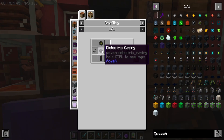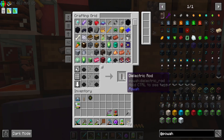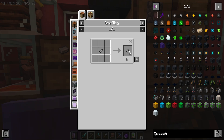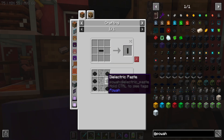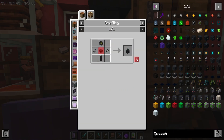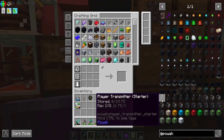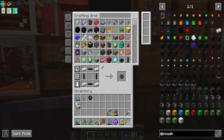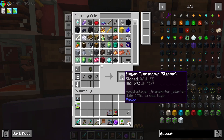So what else do we need? We need all of this - it's relatively cheap. We need iron bars, the tiny ones, and iron bars - just make half a stack just to future-proof. We need two of these guys, make a bunch, and then we can make the frame thing, the casing, and then we can make the player transmitter.